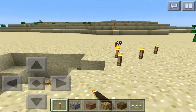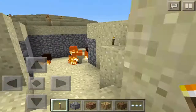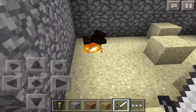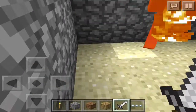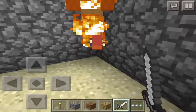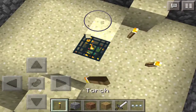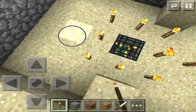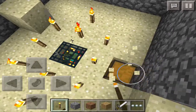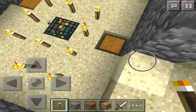Place some torches here so this sand will unglitch. Let me kill all these zombies. So this is the dungeon and here is the spawner. Let me just place some nice torches around it.